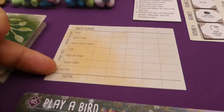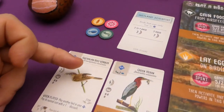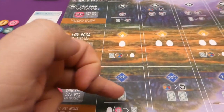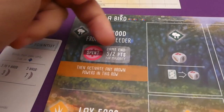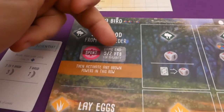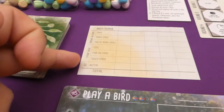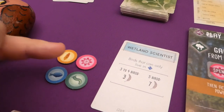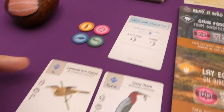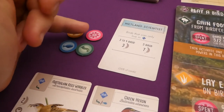Something new in the Oceana expansion is nectar. This is spent on actions and on birds, but wherever you spend it — whichever biome — you keep it on the nectar track. At the end of the game, the player with the most and second most nectar spent in each section gets five or two points. Nectar is a wild resource usable for any cost, but any unspent nectar goes back to the supply at round end.